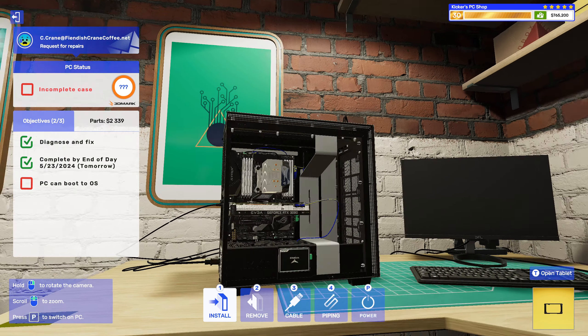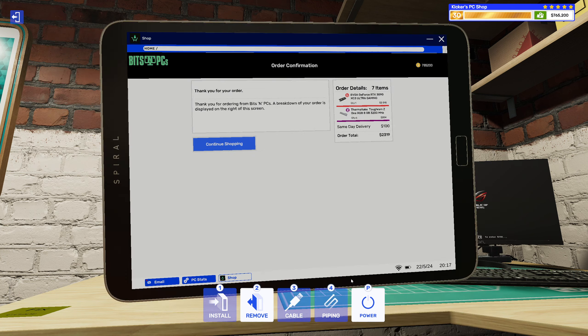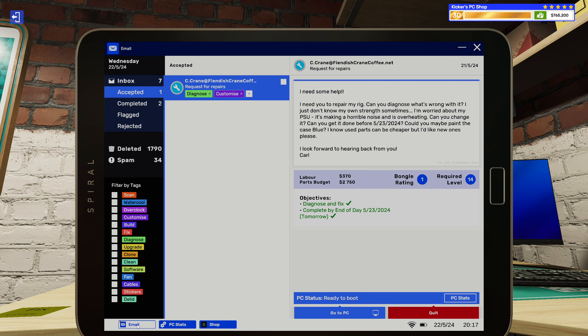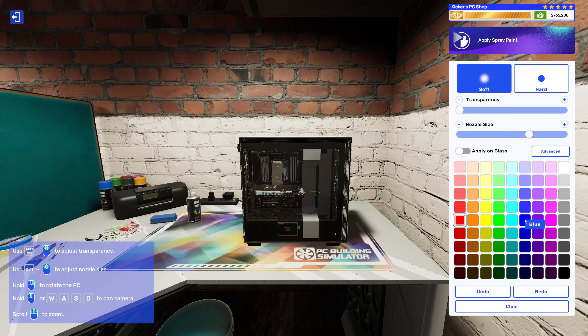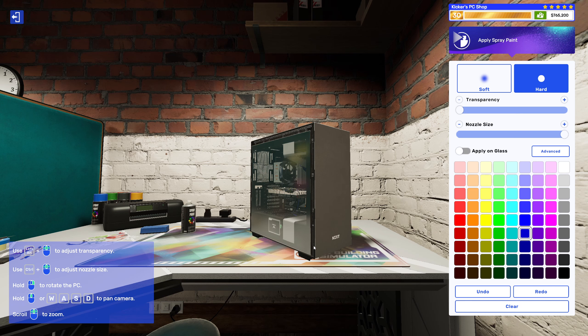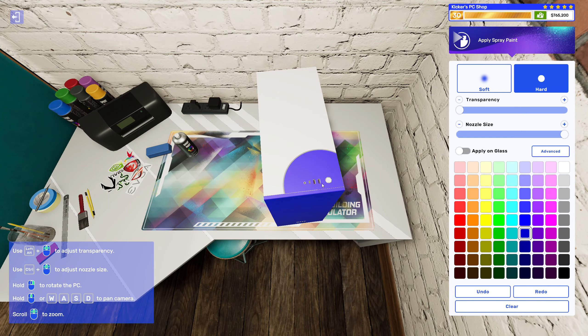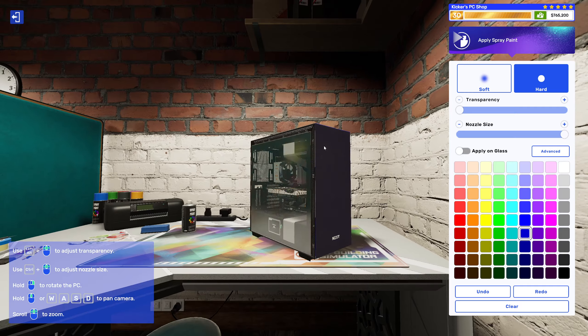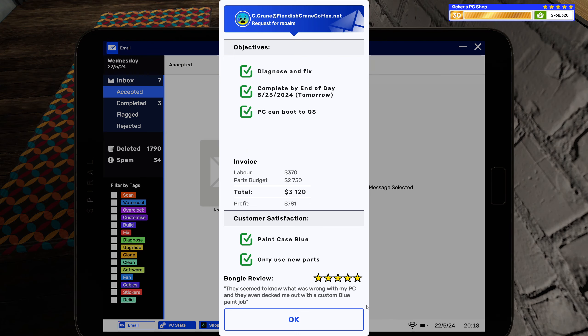Alright, let's get these panels and all that back on. You wanted some customization, right? Yeah, you want me to paint the case blue — alright, cool, not a problem. There we go, like an ultramarine blue — very nice. Here you go, I just need to know what was wrong with your PC, and check me out with a custom blue paint job.